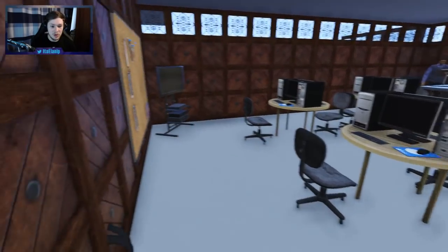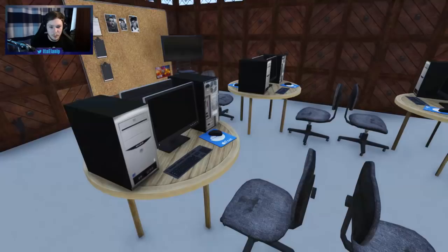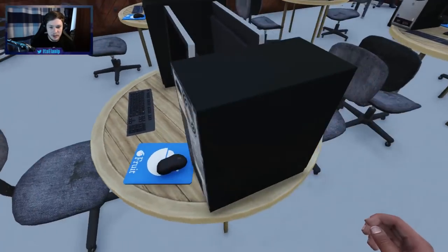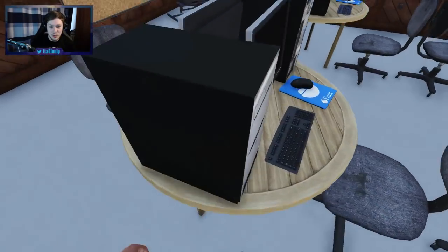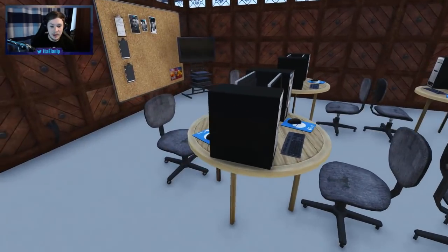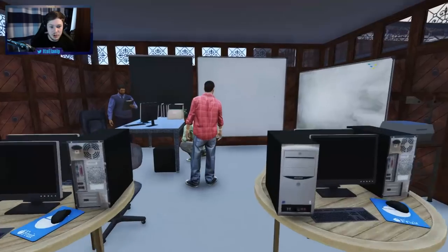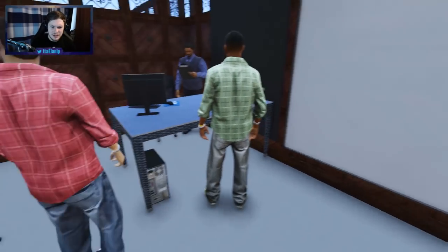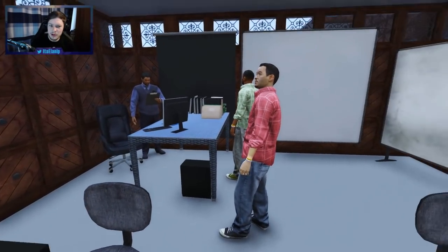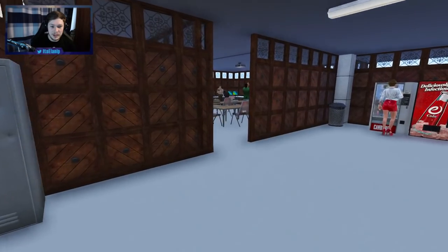Here is room number one, and this looks like the IT class. There's a table that seats two students, so there's seating for about eight kids here doing some IT work, which is really nice. Details everywhere - these monitors, projectors up here. This is really, really cool. I am actually really impressed with this high school mod.